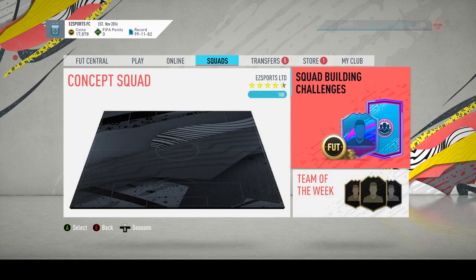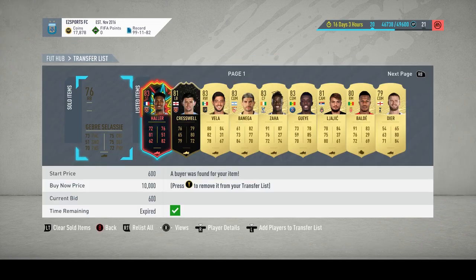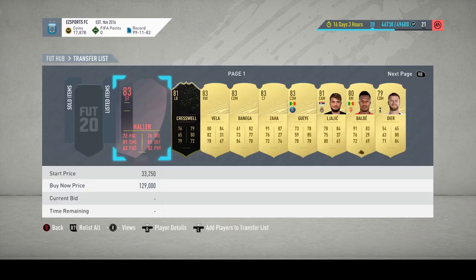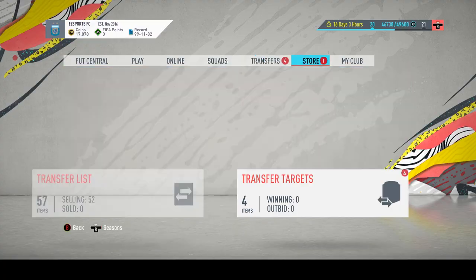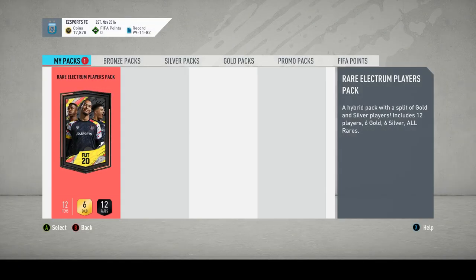Alright, let's grab some 600 coins. Did we sell something? Yeah, we did. We sold just a gold player. Alright, time for the pack opening. Tomorrow will be a further pack opening — Thursday will have rewards: Division Rivals, FUT Champs — everything's coming tomorrow, so stay tuned for that. What have we got now, just to round off the video? This will be fine, looks good.